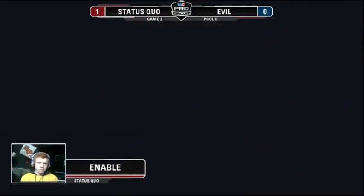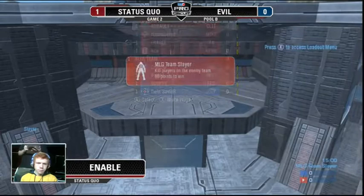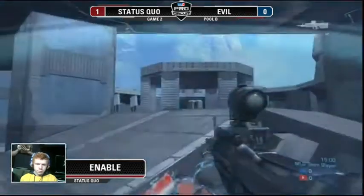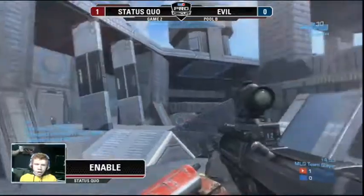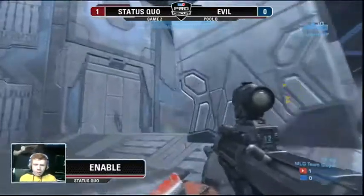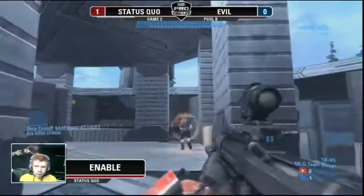Team Slayer on Element — one of the fastest game types on the pro circuit. Snipedown, give us an overview of this game type and how your team likes to play it. This game type is all about working with your team. You've got to control certain areas of the map. Spawns work so that if you kill them in green, the other team spawns at yellow. Right here they're all on that side of the map, close to their base.